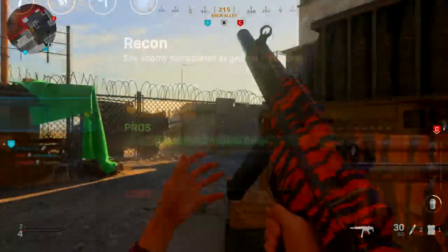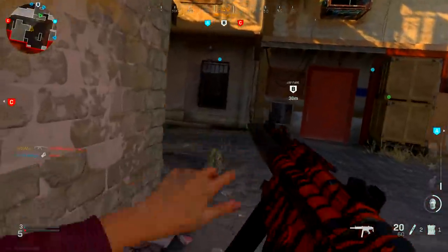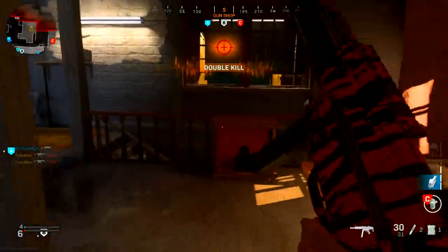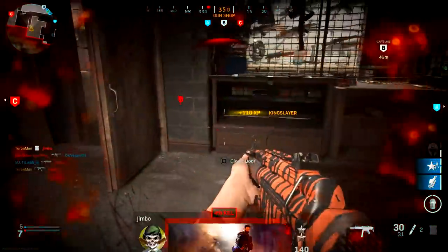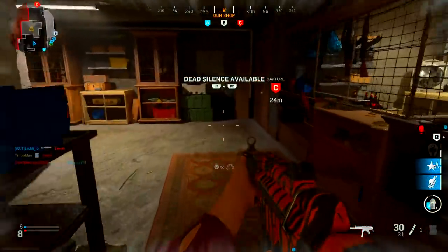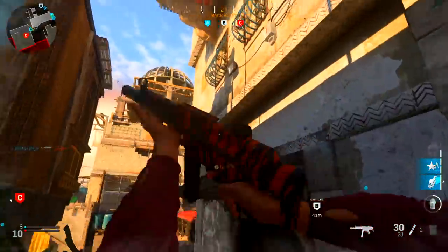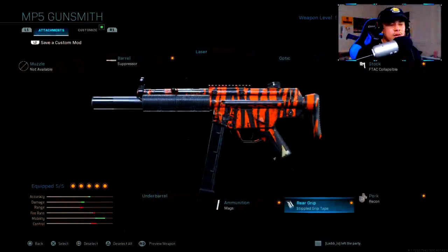Moving on to the perk — this is personal preference — I like to see enemy nameplates on the map. In Modern Warfare it's really difficult to see enemy players because of how well characters blend in with the environment. Being able to see the enemy nameplate above a player's body exposes their location and helps you make better decisions, letting you analyze exactly where to go on the map. But of course, use whatever perk you want.